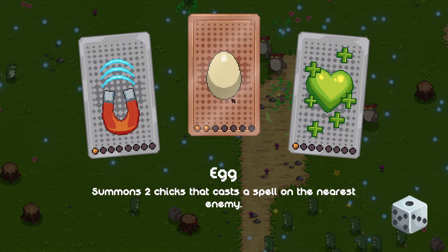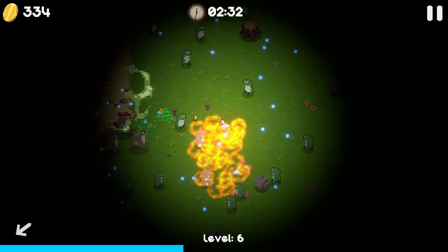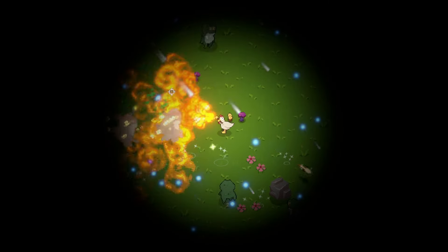I would really like to get another chick, but I think we need a magnet. Most of my attacks are auto aim, but I can actually direct the flames. Oh my God, it's gone dark.